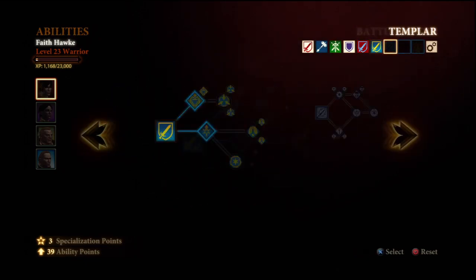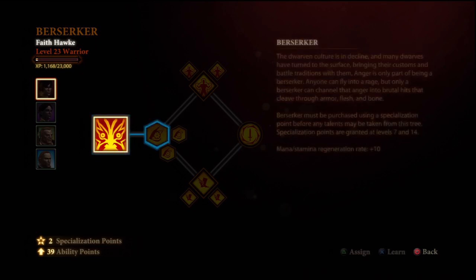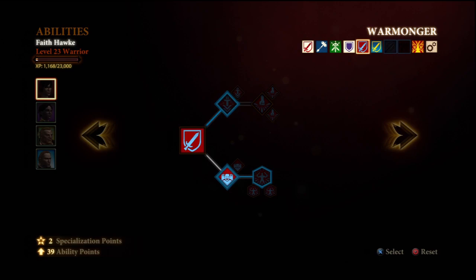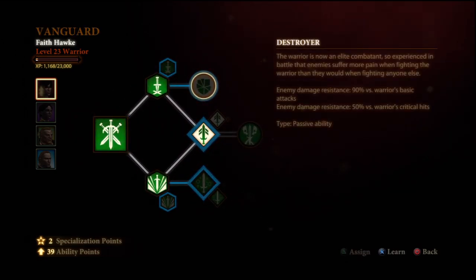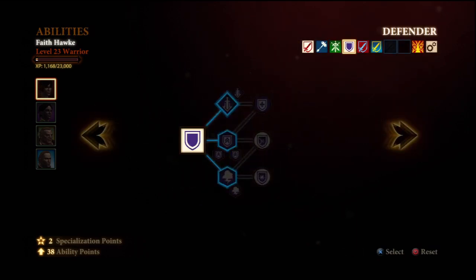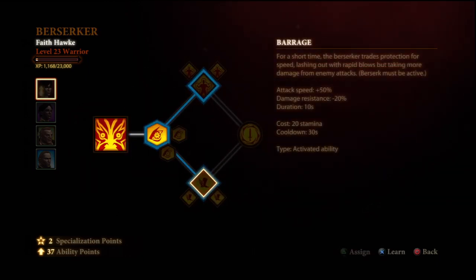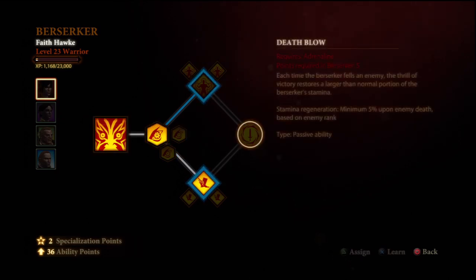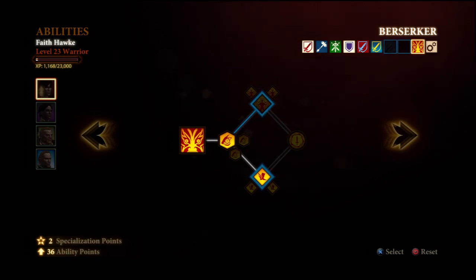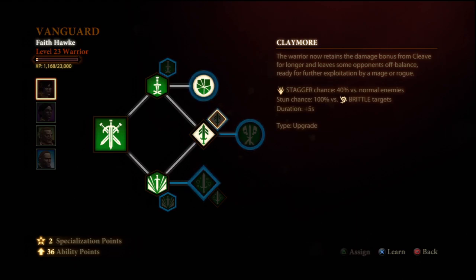At level 7, we get to pick our first specialization — Berserker. With our first point, we are not going to get Berserk, because at this point we will not have enough stamina to sustain it very long. What I usually get first is Destroyer, which will really help you deal more damage against characters. At level 8, use your next point to finally get Berserk. And at level 9, make sure you get Barrage — the most important Berserker skill. By now you're going to be attacking at lightning speed, because you're going to have both Haste from Anders and Barrage going at the same time, which is a 100% attack speed increase. At level 10, get the best upgrade ability in the game — Claymore. It gives you great cooldown time on your Cleave, only a 5-second cooldown, and also staggers, which helps with cross-class combos with your whole team.